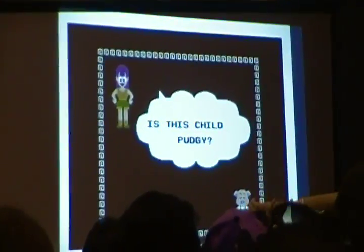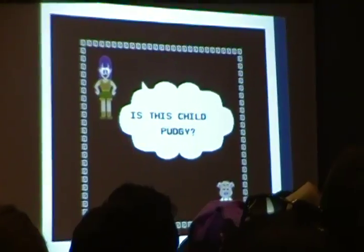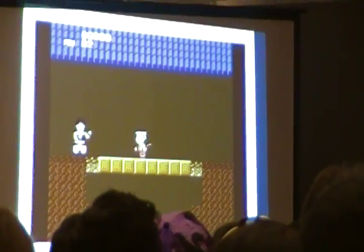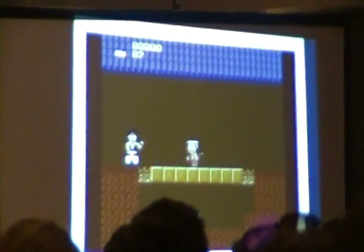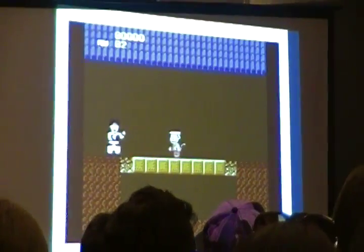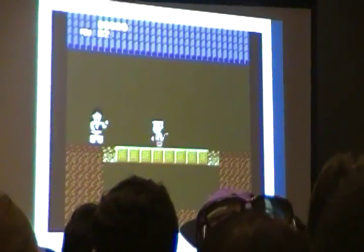Occasionally you meet some crazy characters like this pink person named Pudgy, and you invite this thief-looking guy named Lancer. Lancer is joined by this flying cat, and you have to go around collecting these things called the Dragon Crystals.